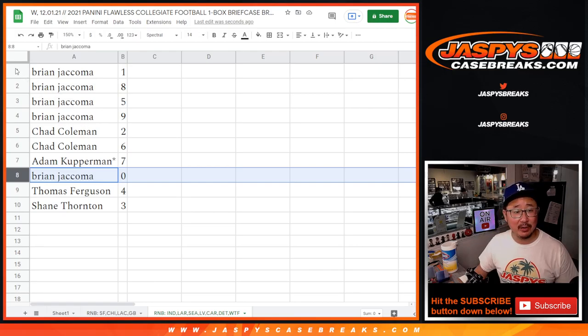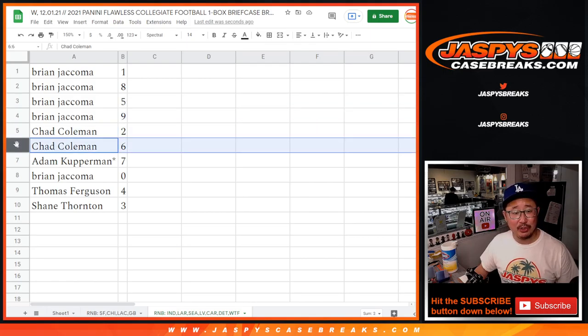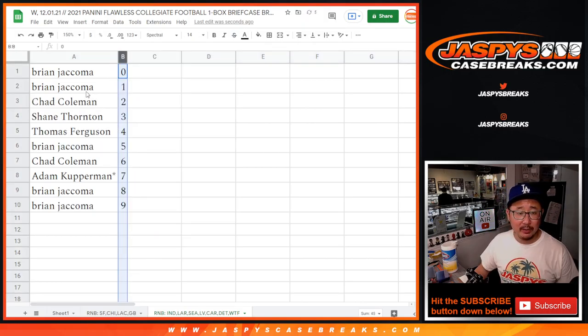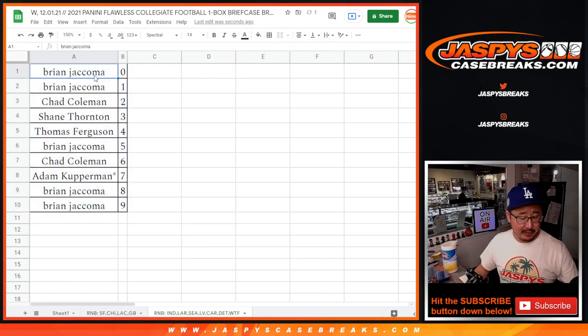Brian, you've got zero. You also have one, so your bases would have been covered. Brian also has eight, five, and nine. Chad with two and six. Adam with seven. Thomas with four. And Shane with three. Let's order these numerically. And in the next video, in a separate video, will be the break itself. We'll see you for that. JaspiesCaseBreaks.com.